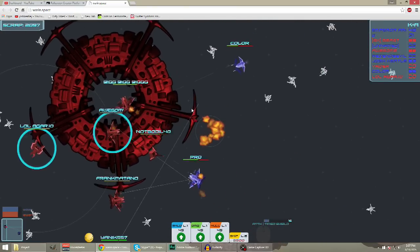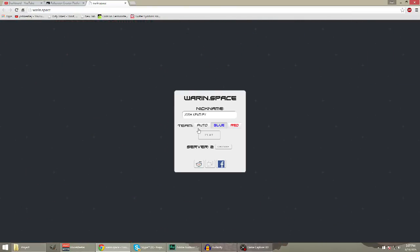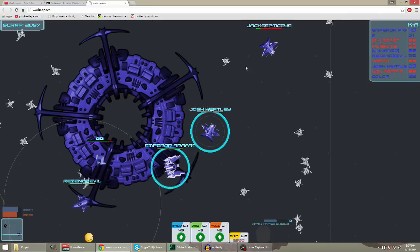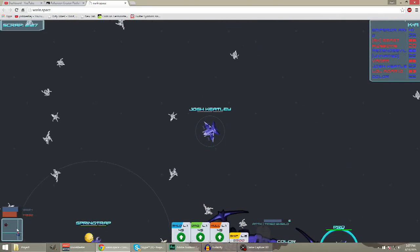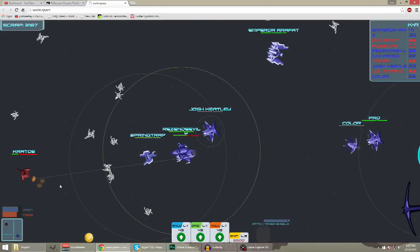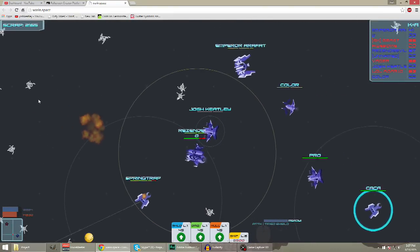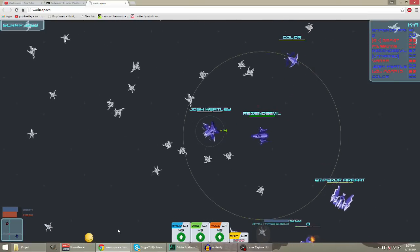I should have just stayed and tried to get some kills. There's really no use in running a lot, because no matter what you're going to die a lot of times - especially if you're the heavy ship. You might as well face the fact that you're going to die sometimes and just try to get an extra kill or an extra assist before you do die. I picked up an extra assist and I'm still on the leaderboard.